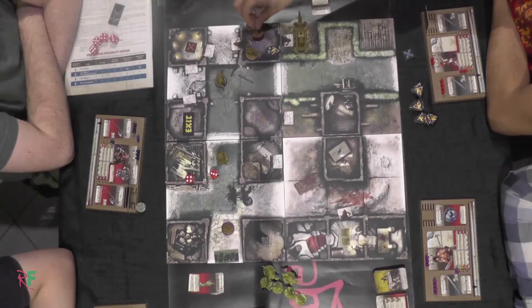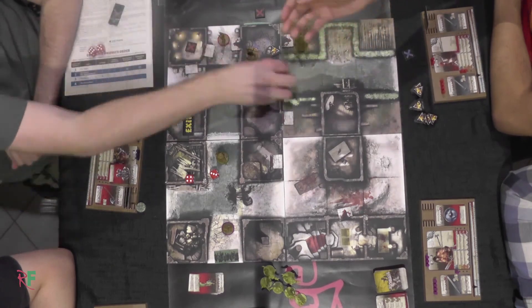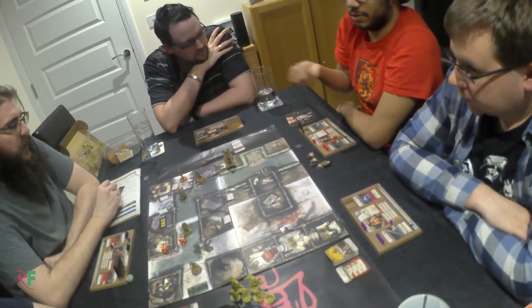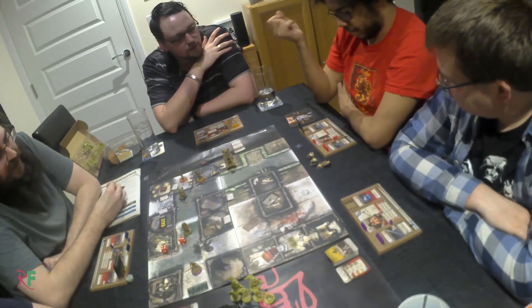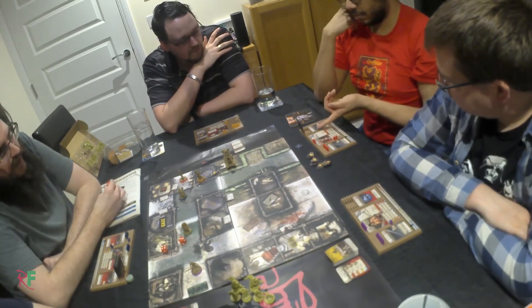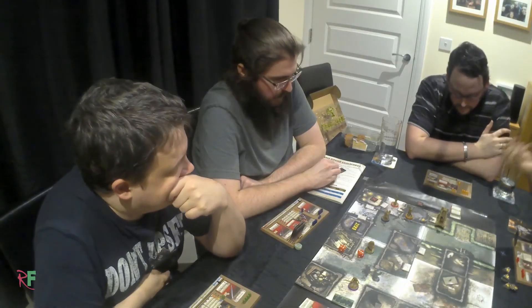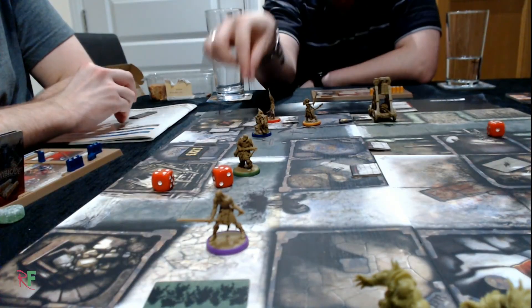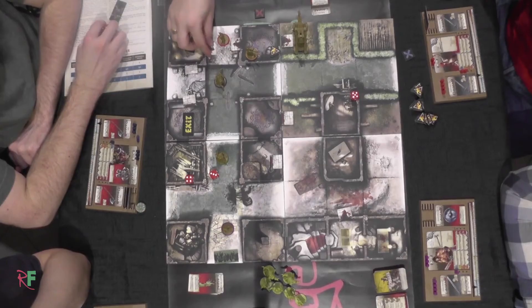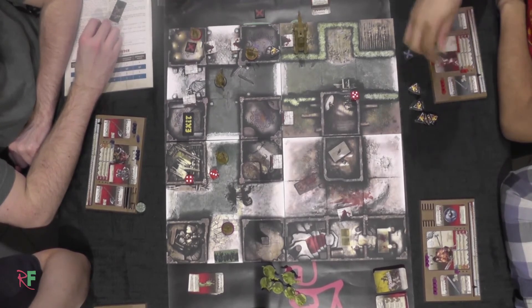My turn. One — I'll attempt to open the door, I need one dice. For opening doors you can use a weapon. Come on — yep. Crunch. So that's one, two, three, and then four to pick up the objective because I've got an extra action. Cool.